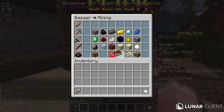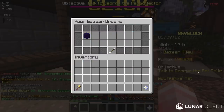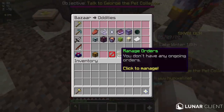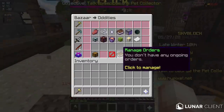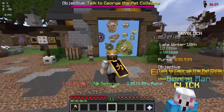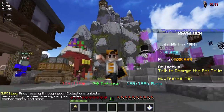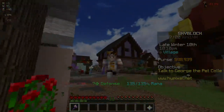I'm gonna go ahead and Bazaar flip for half an hour and we'll see how much profit I make. I made about 170k in just over 15 minutes and I'd say that's pretty good. Thank you guys so much for watching - if you enjoyed the video leave a like below, and if the tutorial was helpful let me know in the comments. I'll see you all later, peace.